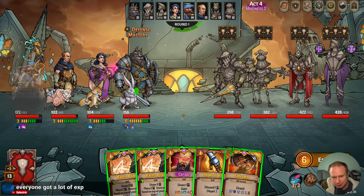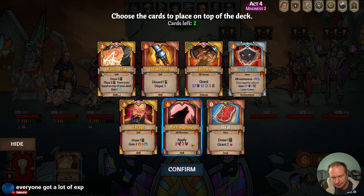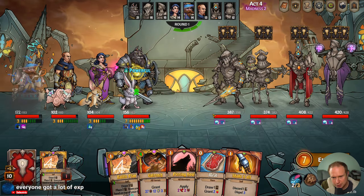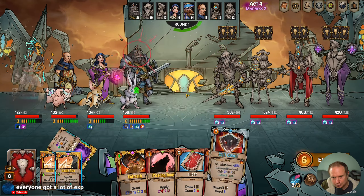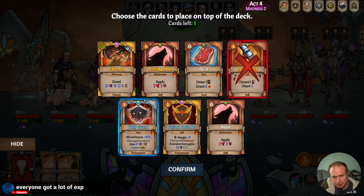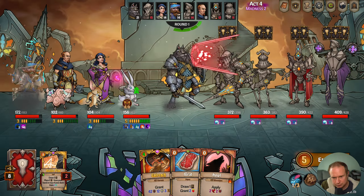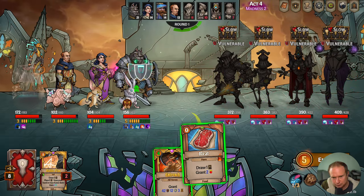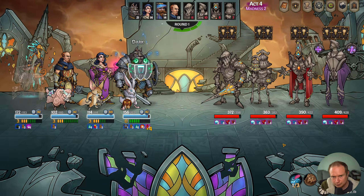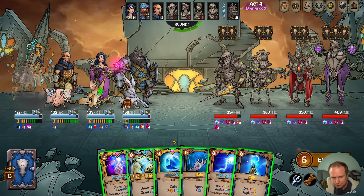I did not pay close enough attention. We battle plan, we enrage, we battle plan. Shake it off and I think Wolfguard can go. Solid turn right there.